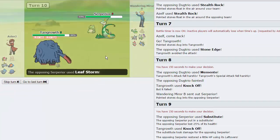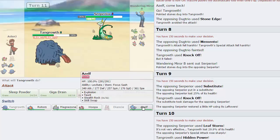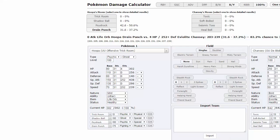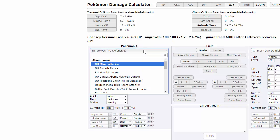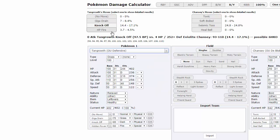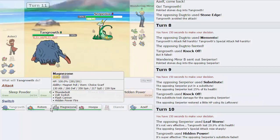I go for Hidden Power Fire to break the Sub — guaranteed. But that Leaf Storm is doing way too much, and he can just Sub up again. I check the calc — Tangrowth's Hidden Power Fire versus a plus-two Contrary Serperior in OU Sub-Seed — it's not breaking his Sub at all. So we're in a bad spot.